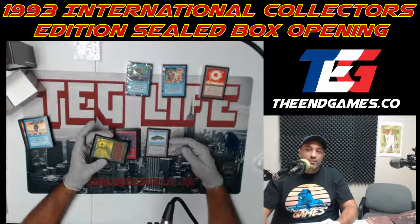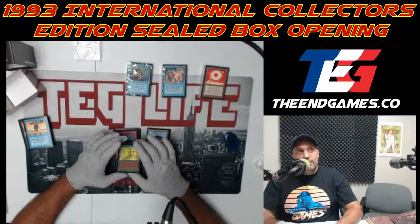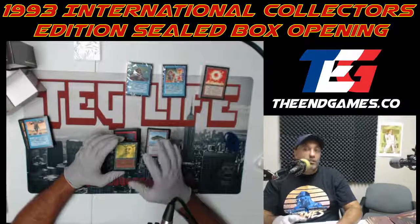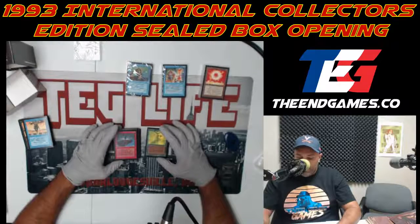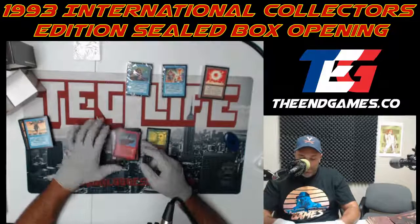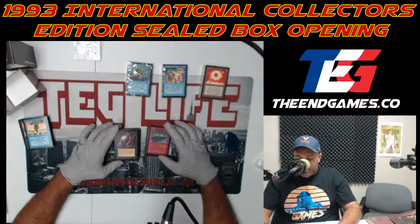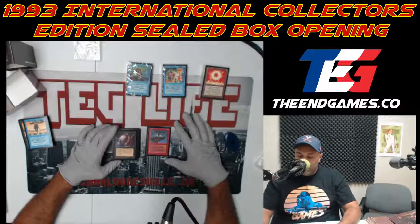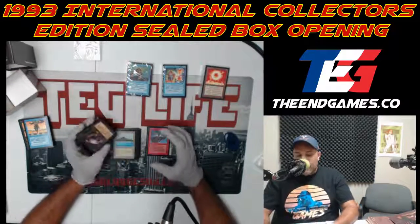Gaea's Liege was one of my favorite cards when I used to play — I had a mono-green deck and a five-color deck back in '95, and he was one of the strongest. Next is Smoke — simple card, only untapped creatures can attack, so it's good against goblins or white weenie.